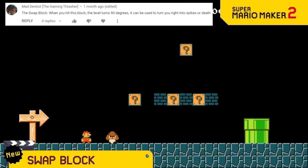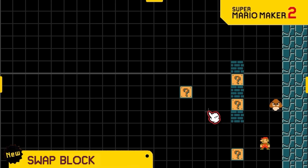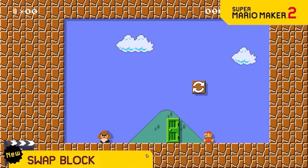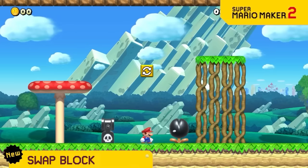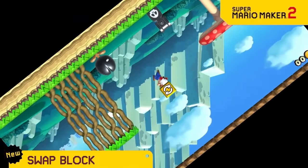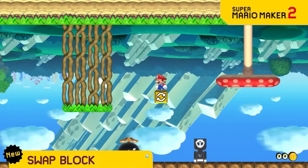If you're building a level and can't decide if you want it to be horizontal, vertical, or upside down, just add the new swap block and it'll decide for you. When a player hits it, it'll always be a mystery which way the level rotates and the gravity will change based on where it lands.